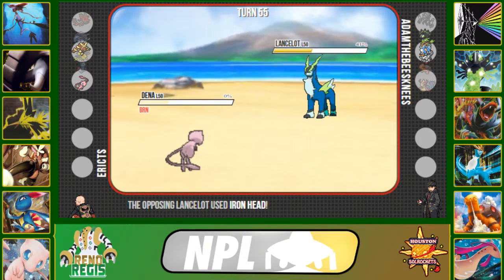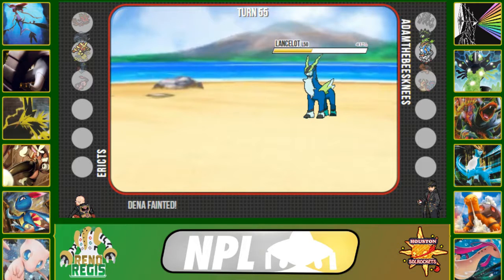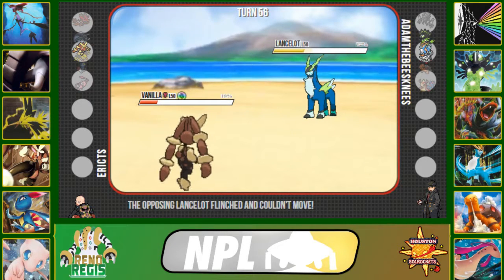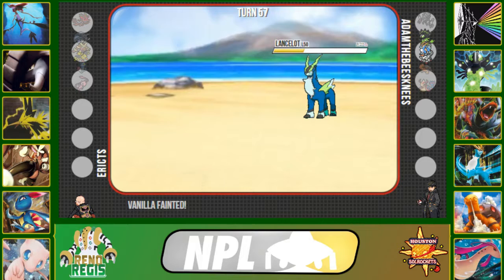Mew is going to drop to another Iron Head because of the burn nullifying Leftovers. Cobalion is Scarfed so it will also kill Mega Lopunny. I click Fake Out just in case I get a critical hit enough to kill Cobalion — it was my only chance. He clicks Iron Head and Cobalion wins the game for Adam. That's a 3-0 loss in Week 1 of NPL Season 4 — a little hax-y, but nothing that can be done.